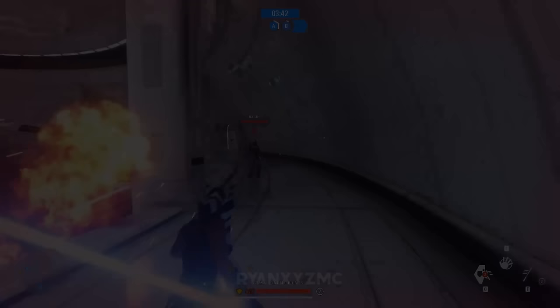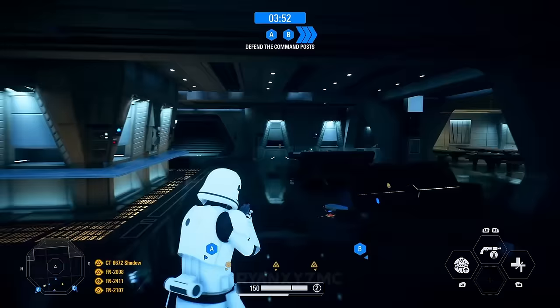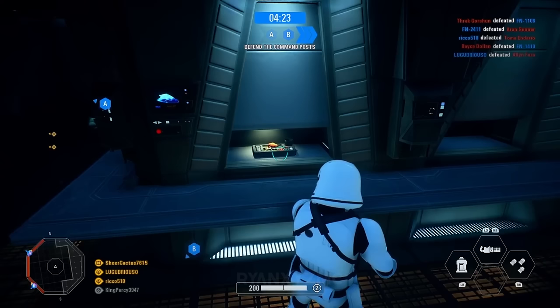First Order Food. On the First Order capital ships, you can find a mess hall with rows of tables for the ship staff and stormtroopers. In between the tables, you can find columns you can interact with to get a tray of food. It's hard to tell what's actually on the plates because it's kind of low poly, but there better be some cold blue milk to go with it.